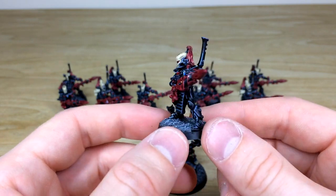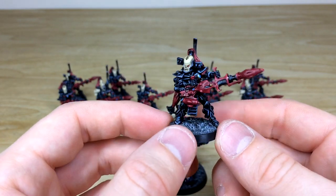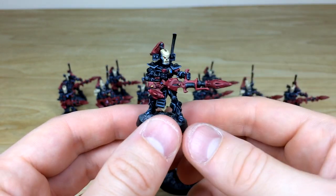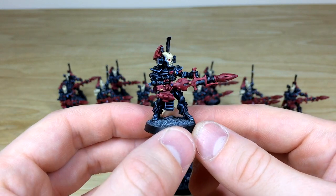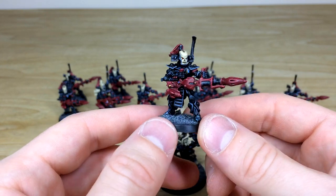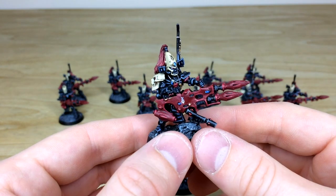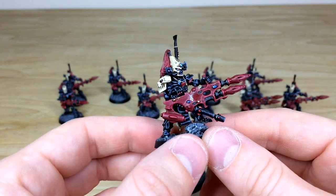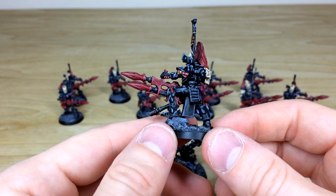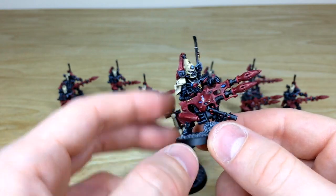Pulling forward a couple of the Dark Reapers themselves — all the lenses and gems are fully picked out and highlighted. Moving around so you can see the reverse of the model as well — a really cool, stoic pose. Pulling forward a couple from the back too, really cool models, very sinister and menacing with that sort of black obsidian arm extended. Pulling forward the Exarch from the other squad to show the consistency from unit to unit — there's a lovely little Eldar symbol on the weapon.